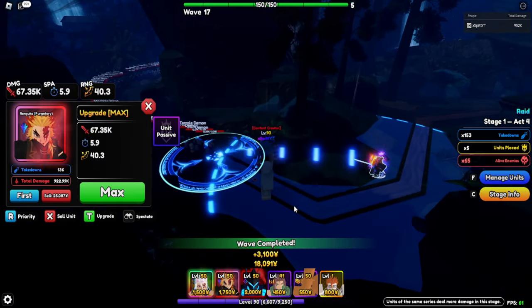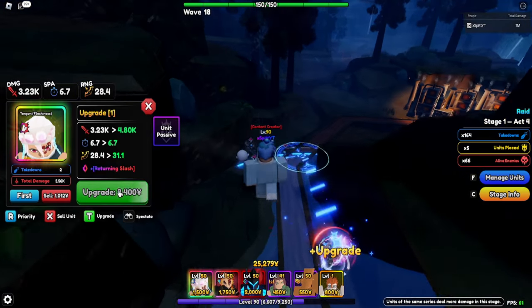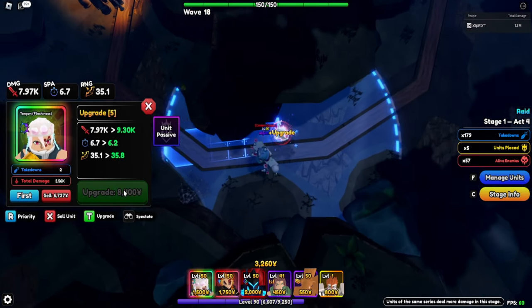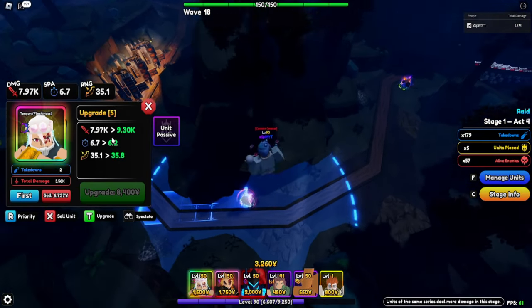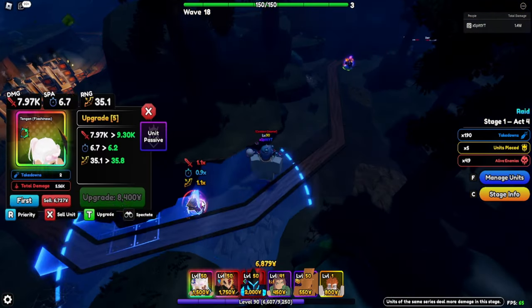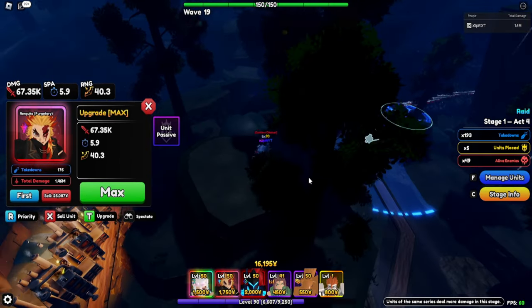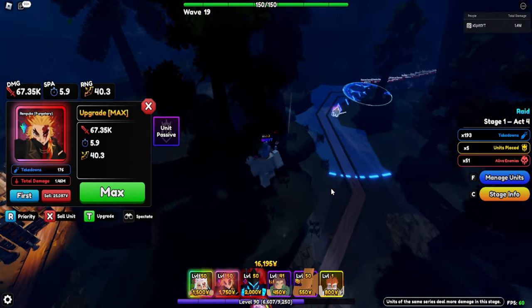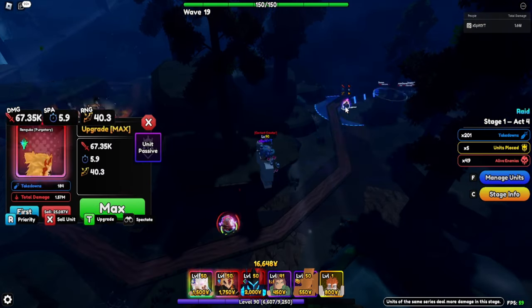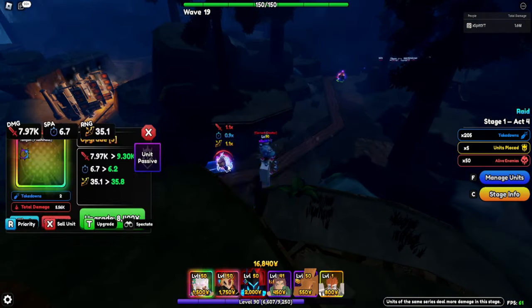67,000 base damage - doubling that with 6 SPA - the damage is so insane with Monarch. Tengen has returning slashes, he's pretty good, cone then line AOE. I'm not sure if Monarch, Purgatory, or Ethereal is better on Rengoku, but either way I'm keeping Monarch on this one. Definitely Monarch shiny Rengoku - that's actually crazy.